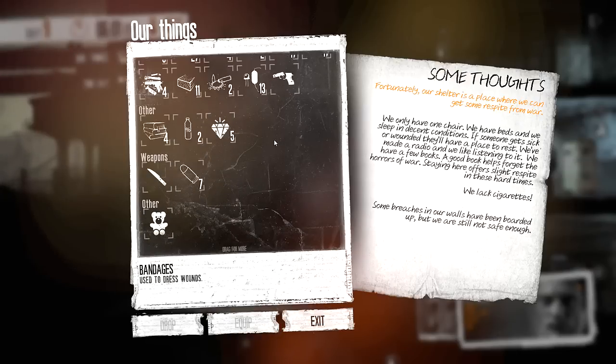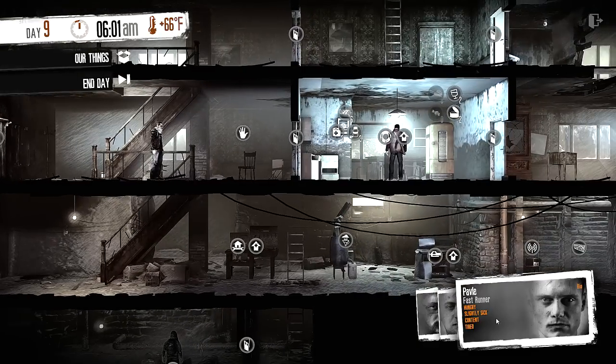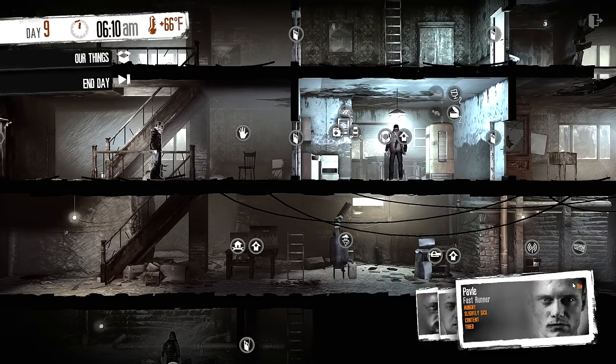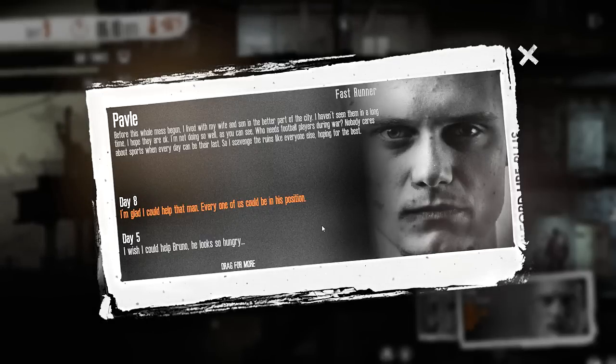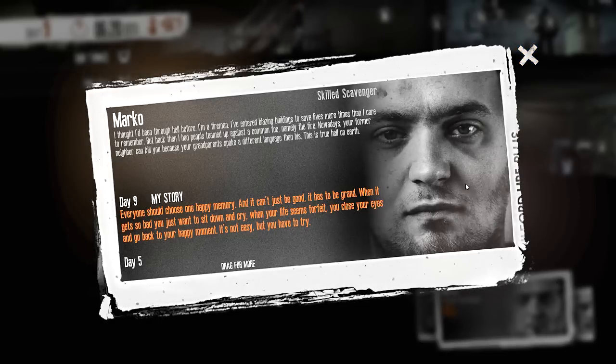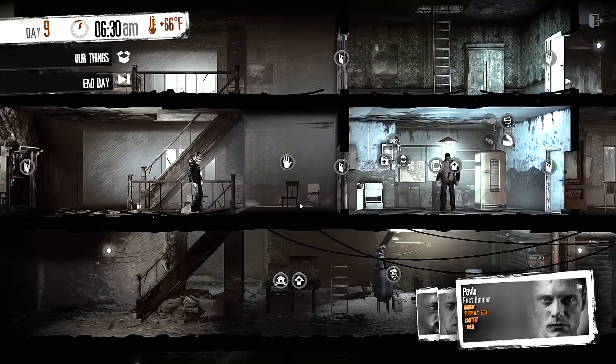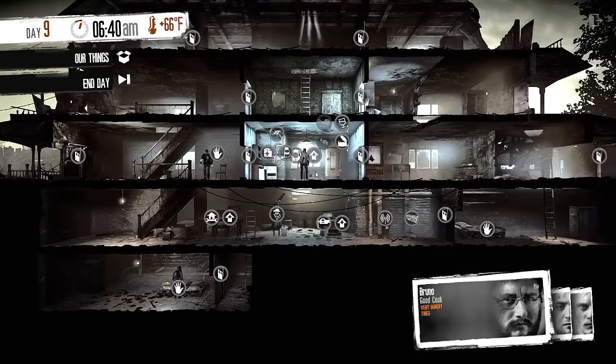We have moonshine and we have jewelry, hoping to barter good stuff. We have some spare food which we might have to start getting into now. He's hungry, slightly sick, content — happy because he helped. I'm glad I could help that man; every one of us could be in his position. Pavel's happy. Marco: everyone should choose one happy memory, and it can't just be good, it has to be grand. When it gets so bad you just want to sit down and cry, you close your eyes and go back to your happy moment. He's also content.